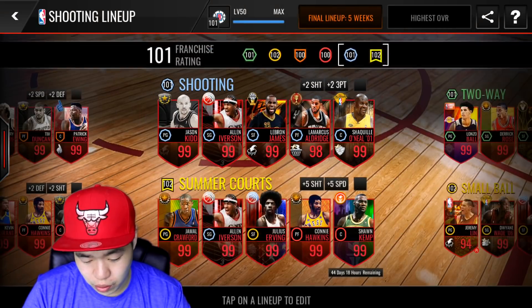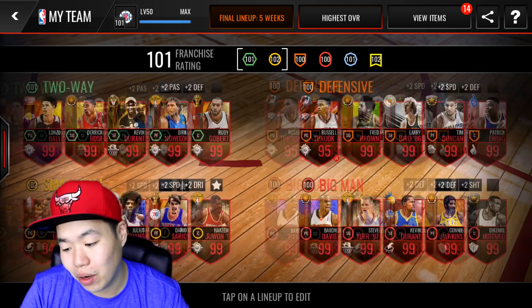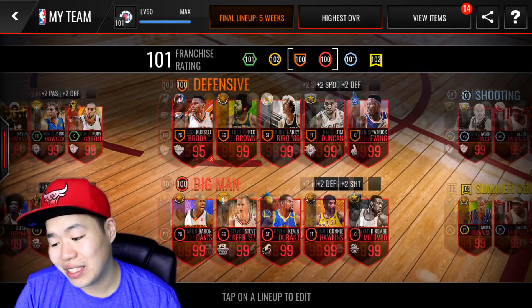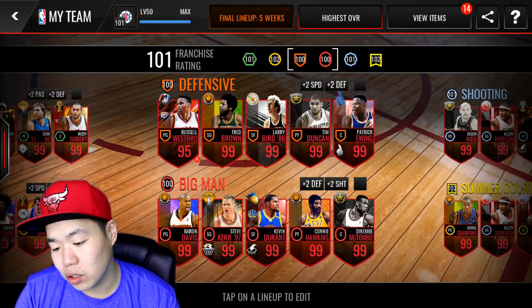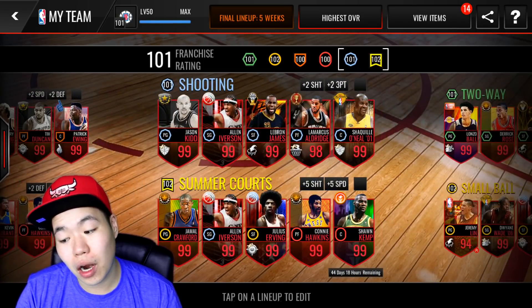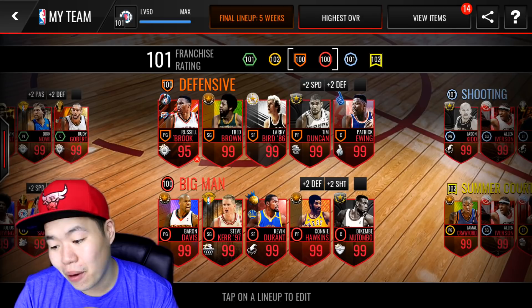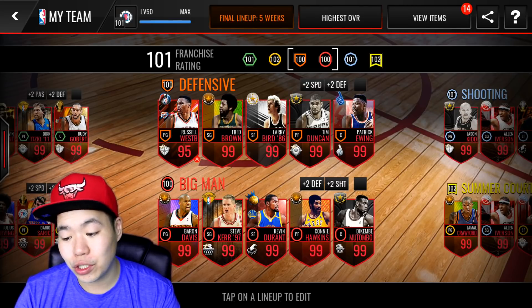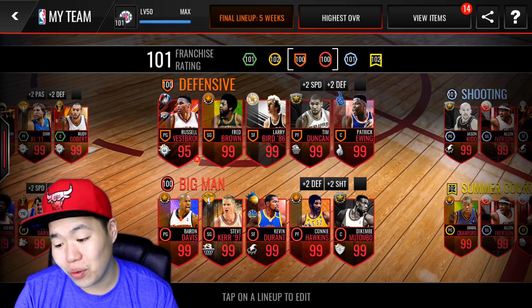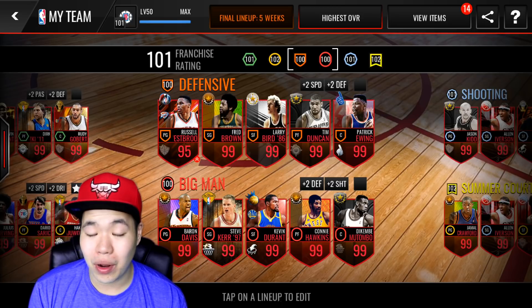We have a 101 shooting, 100 big man, 100 defensive, 101 two-way, 102 small ball. All together that gives a 101 overall. For me to get to 102, I would essentially need to get the two-way lineup to 102, the shooting lineup to 102, and the big man and defensive lineup to 101 each. For the shooting lineup, if I get a shooting guard with a boost, I can definitely see it turning to 102. For the defensive lineup, all I need is a center or shooting guard with a boost — with all these ultimate legends, I can see it happening. For the big man lineup, a power forward or point guard with a boost could get us there.